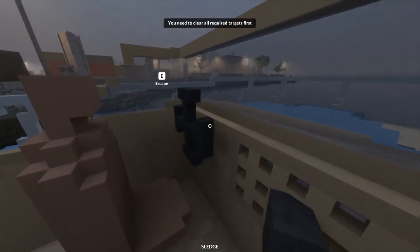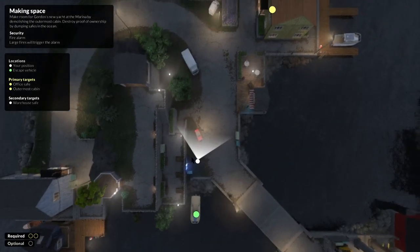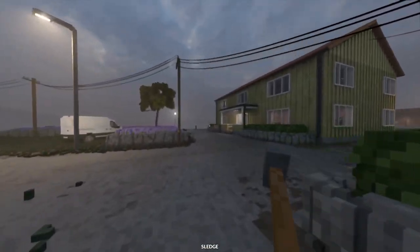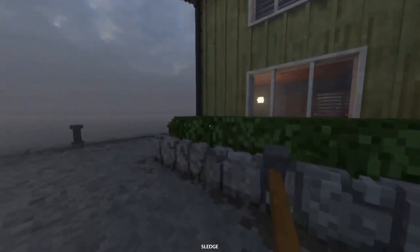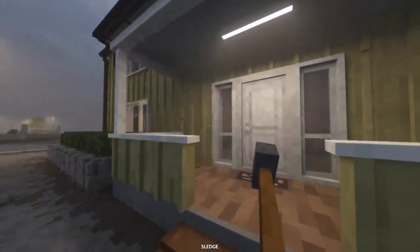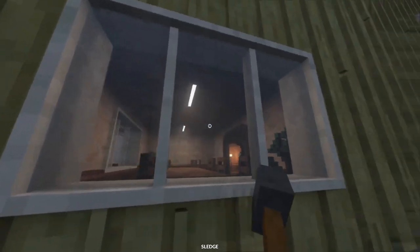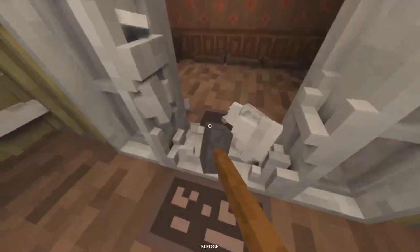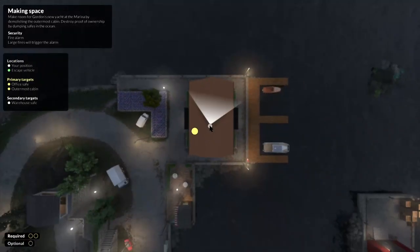Let's go dump the safe first. I was gonna destroy the cabin, but since the safe is the closest we'll go here. The door is locked — are there any other avenues of entrance? That's locked too. We could break a window or just smash our way through the door — that would be the more direct option. Sure, why not — let's just go through the door. The safe is probably upstairs.